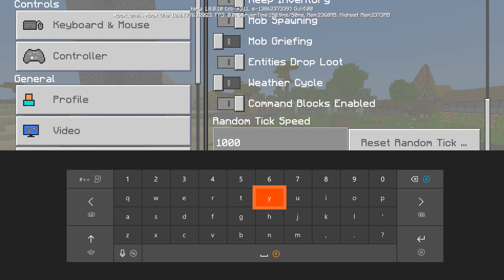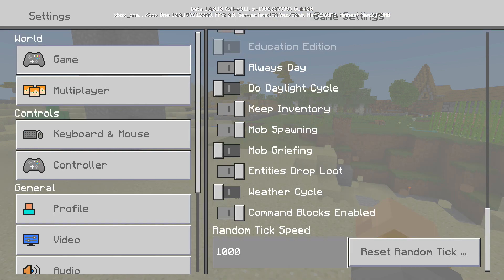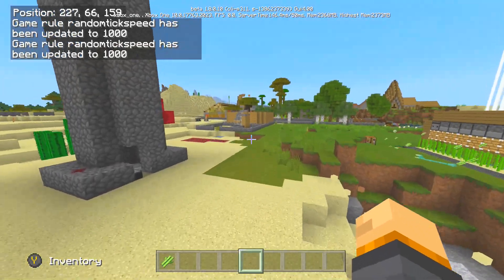This will make things a lot more interesting throughout your Minecraft world. The default value is 1, but if you decide to keep it at 1000, then everything in your world is going to be a lot different.